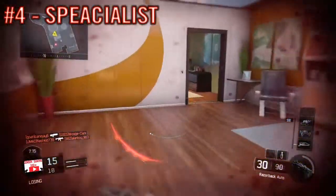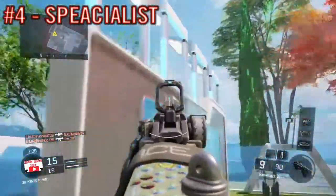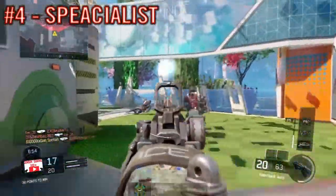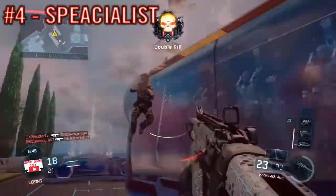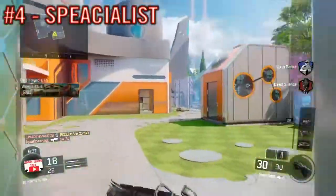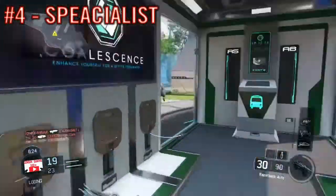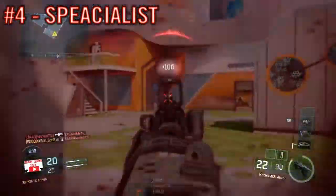Number four: your specialist. You have to have a good specialist in order to do well. My top specialists for Free for All are Seraph and Battery. For Sparrow, you should use her Vision Pulse ability. For Battery, use her Kinetic Armor — when you pop it, enemies have less chance of killing you unless they hit you in the head. For Seraph, use Combat Focus, which helps with your score streaks. With Vision Pulse, you can see enemies outlined in red through walls.